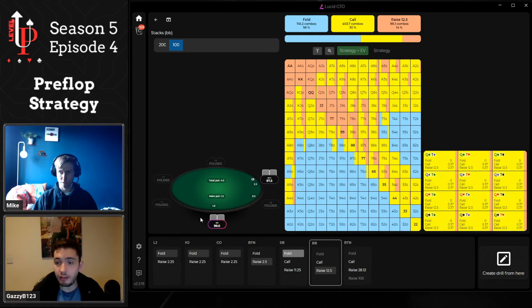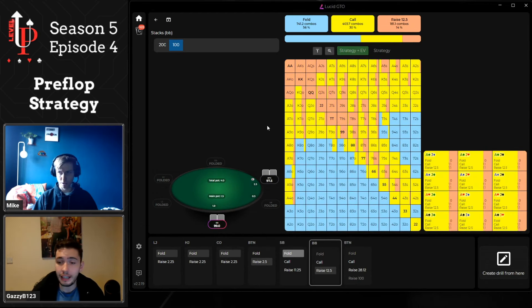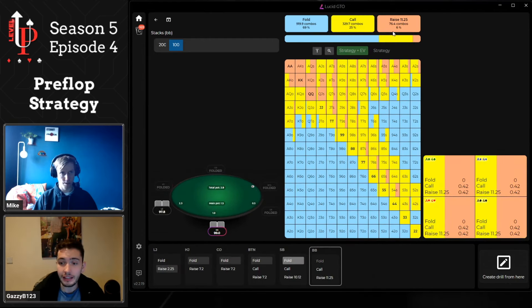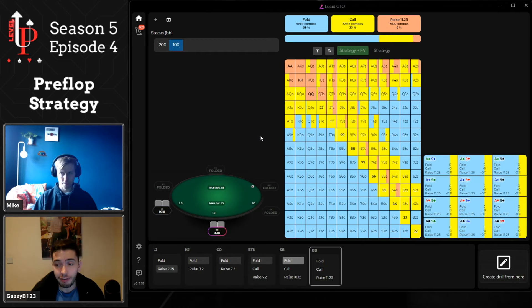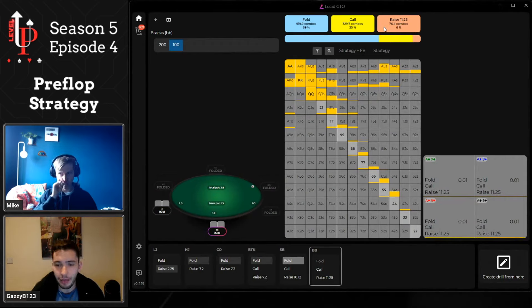That big blind three-bet range is quite wide versus a wide button range and has some uncomfortable combos. Looking at big blind versus under the gun, we're not three-betting as aggressively, but it's still really important to find the suited aces, suited connectors, suited broadways, and low-frequency combos of hands like 10-8 suited, king-9 suited, jack-8 suited. Winning the pot pre-flop is really nice, and another key factor is board coverage on a variety of flops — if your range is broadway-heavy and the flop comes 6-5-4, your range really struggles.